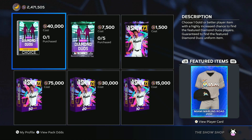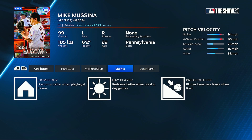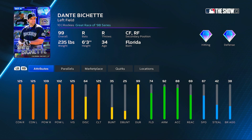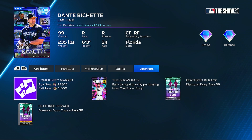In the pack store we have some new diamond duos — you can see these Marlins jerseys. Mike Mussina gets a Great Race of 98 series starting pitcher card. I don't think I'm going to use this card — the velo, control, and break all look pretty good, but that 101 hits per nine scares me a little bit. I liked his 99 from last year though, so I'll give him a try. Then we also have a 99 overall Dante Bichette with max contact, clutch, and vision, and 109 and 102 for power. He could play left, center, or right with 67 speed and 74 fielding. I think I might be passing on the diamond duos this week.